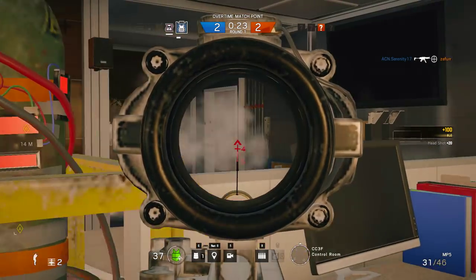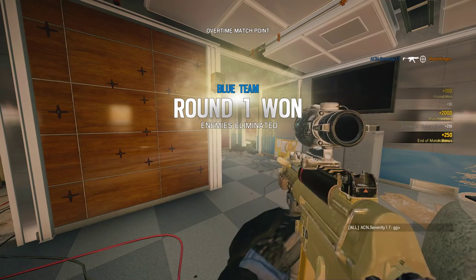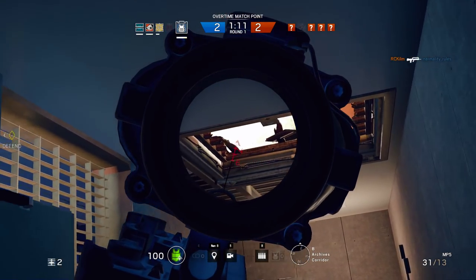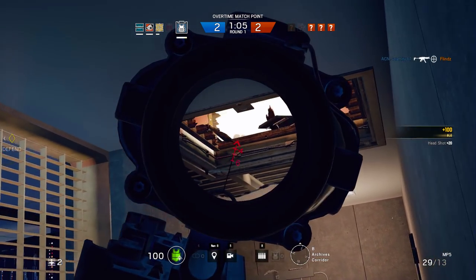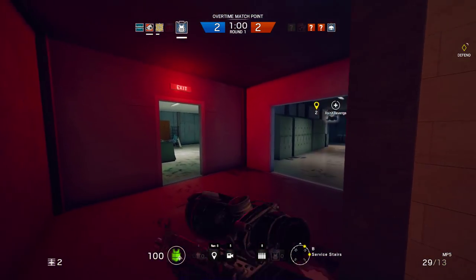Let's talk about the gadgets. Should you go for the barbed wire or the deployable shield? If you don't have a specific plan, I recommend picking the barbed wire, although make sure to ask everyone on your team if they need a shield. For example, on House, Bandit might need one to do the battery trick, Frost and Kapkan might need one to set some good traps, etc.